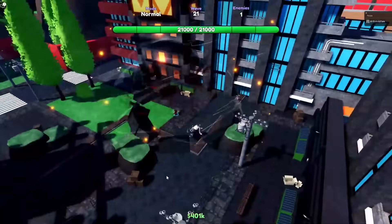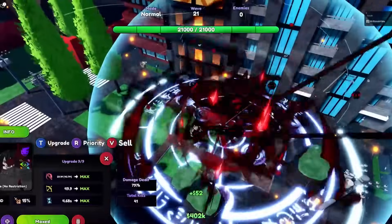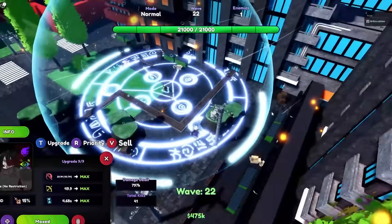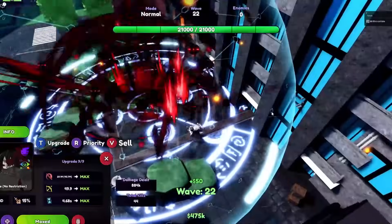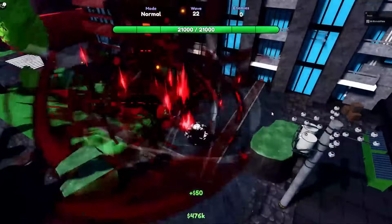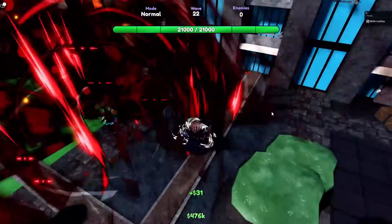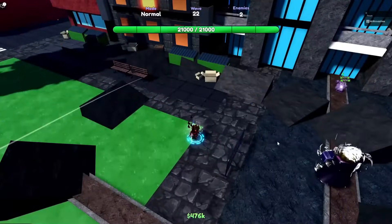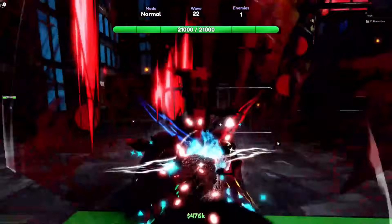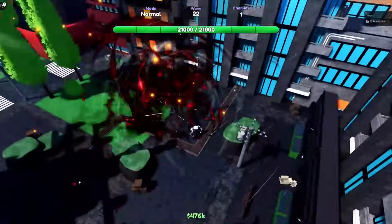Dracula No Restriction's passive Blood Loss: every 40 seconds, all enemies in range affected by bleed will explode, which is extremely strong for infinite and against bosses. How to get Dracula No Restriction is by opening the new Halloween capsule and there is a pity of 750, so good luck to everyone grinding for Dracula — especially since he is a limited unit. Dracula No Restriction's best traits are Glitch, Avatar, and Overlord.